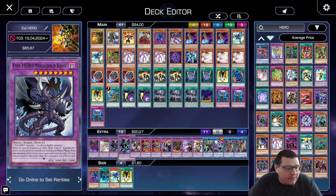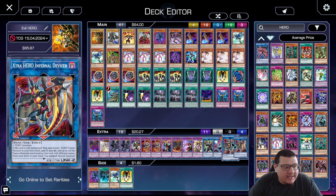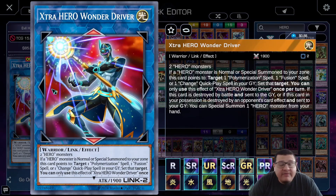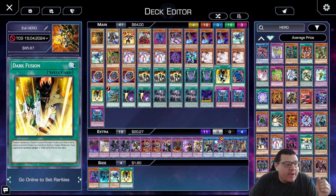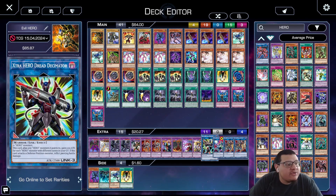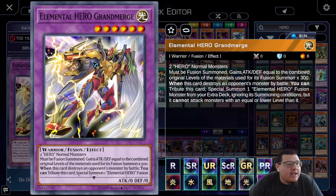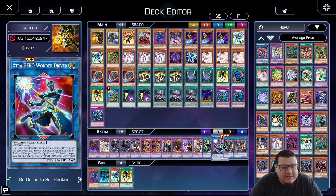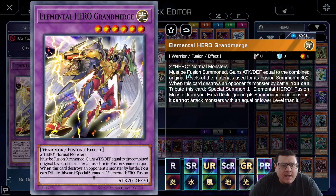Then one Xtra HERO Wonder Driver — it's a Hero deck staple, we can get back Dark Fusion set or Polymerization. One Xtra HERO Decimator just to pump up our monsters. Then we play one Elemental Hero Grand Merge requiring two Hero normal monsters — we play four normal monsters for this. It must be special summoned and gains attack and defense equal to the combined original levels of the materials times 300.